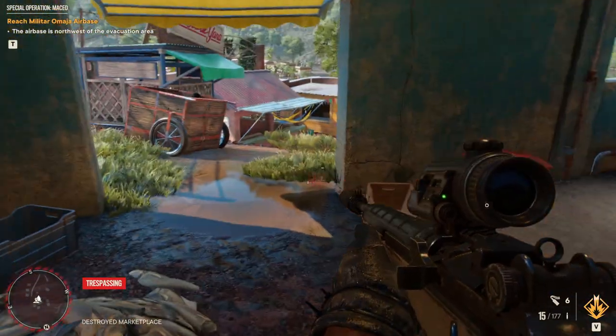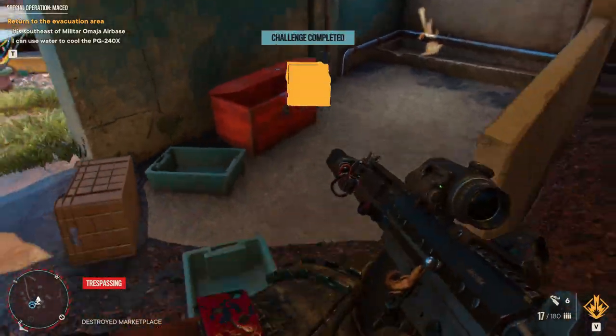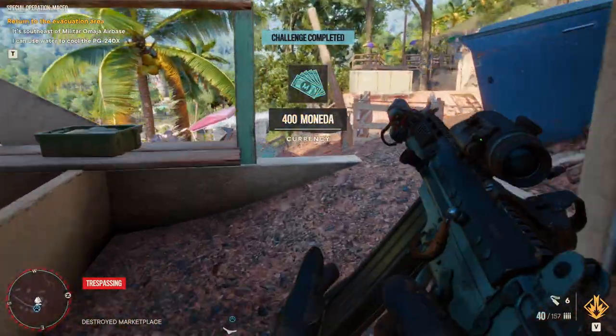This is the stash you will need. When you open it you will get 400 moneta, which is a nice thing because now you can spend that money on getting a really cool sniper, for example, from the black market.